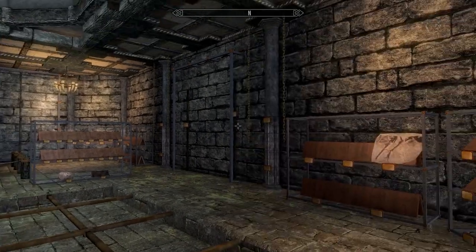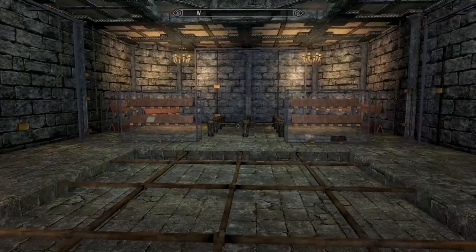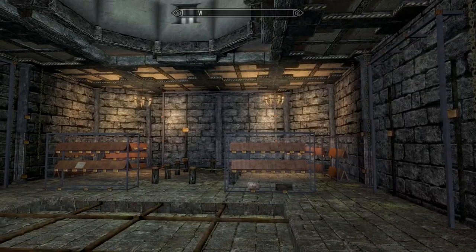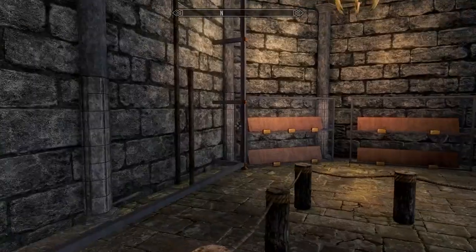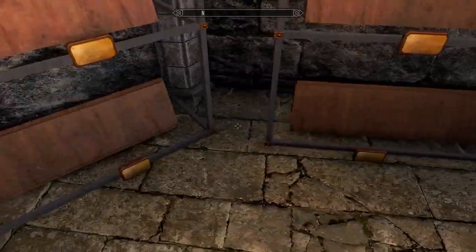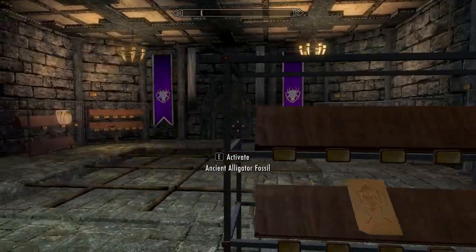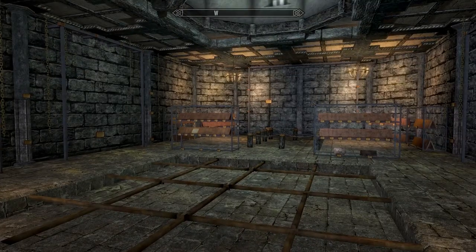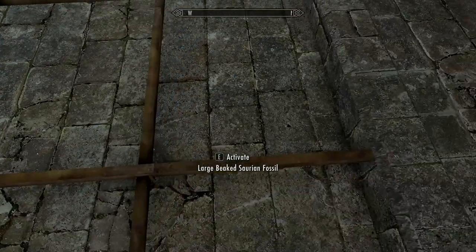Upstairs from the Gallery of Natural Science is where all our fossil mining stuff goes. This room is almost completely barren — at a glance we have maybe seven or eight displays up here out of just so many more. A long way to go still for the fossil area of the museum.